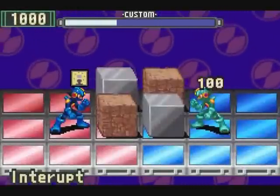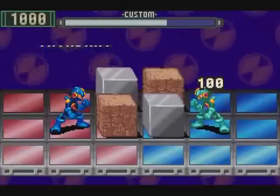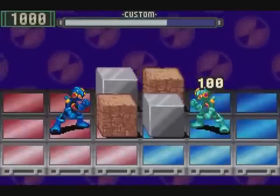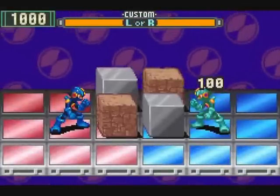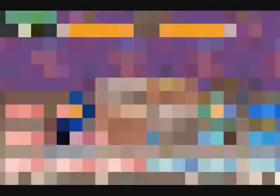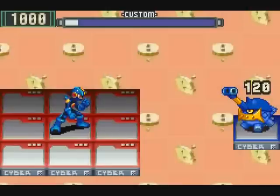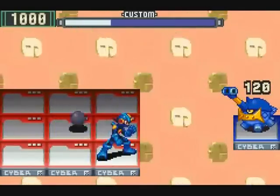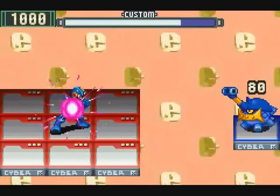So then there's Interrupt. This one's only useful in player versus player. You can't really see visually what it did, but it erased my opponent's battle chips, so that kinda leaves him helpless for a turn. Next up is Repair. This chip fixes all panels, but only on your side of the field. So if your opponent is still having problems getting around, it just kinda leaves them a tempting target.